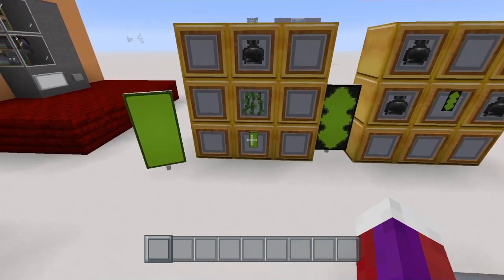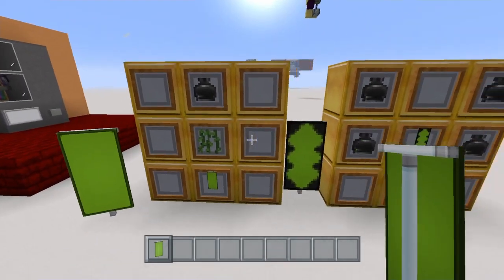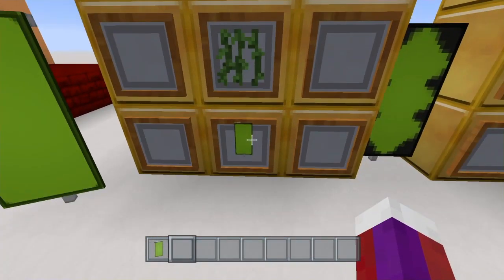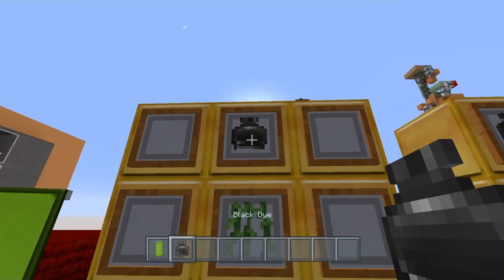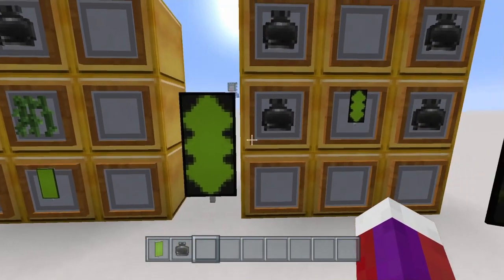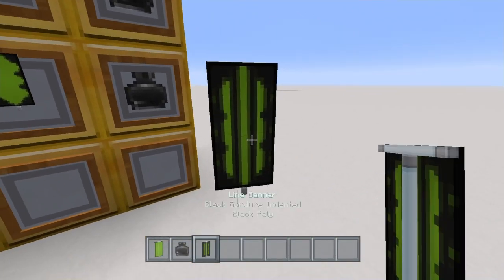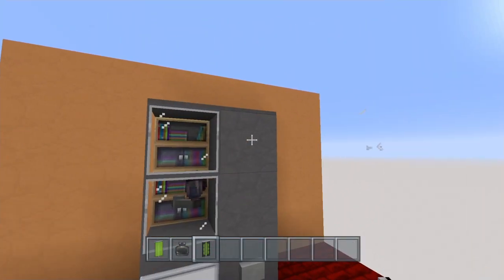Alright, now let's go ahead and do the banner. You're going to need a lime banner. In the crafting table you're going to need your lime banner at the bottom, your vines in the middle, and then your black dye up top. Once you've got that you'll end up with this banner. Now take that banner out, back in the craft table in the middle, and then your black dye on each side like that — and you'll end up with this banner. Now once you have that banner, simply go over here and place it right there.